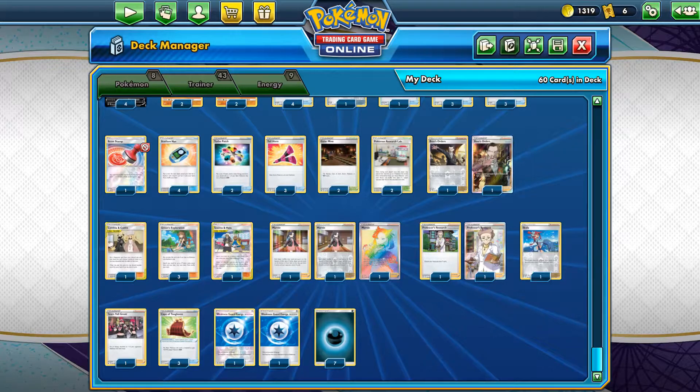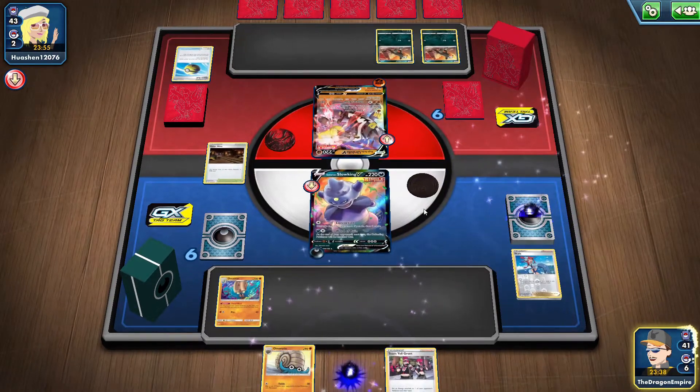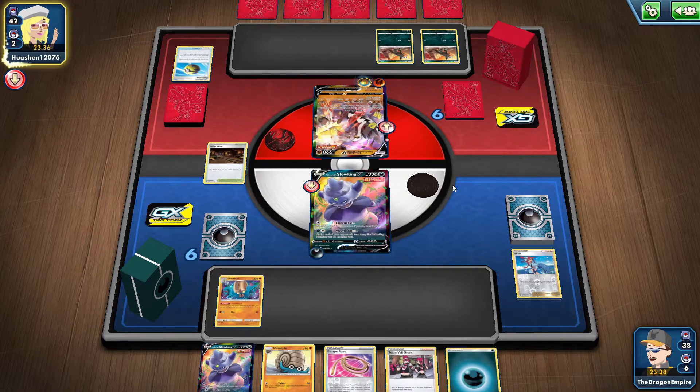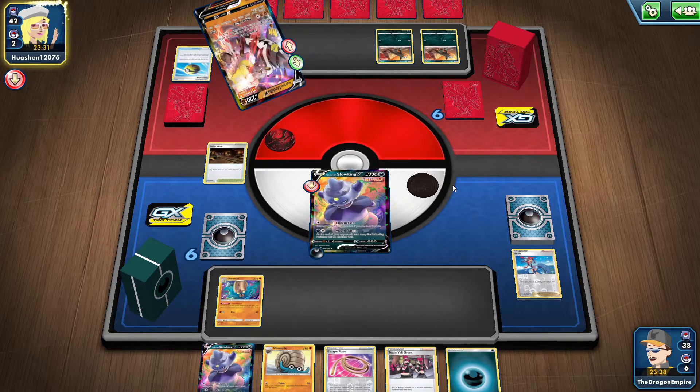Let's run into the game. I'll play Weakness Guard first. We have a good start over here and I just got that Skyla. So I skipped the first turn and got our Galar Mine into play. We got our Omastar and Omanyte into play, but I was unable to get a Turbo Patch out, so I just went for the first attack.